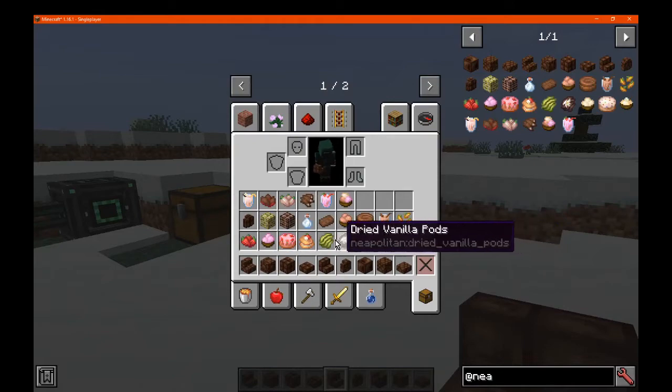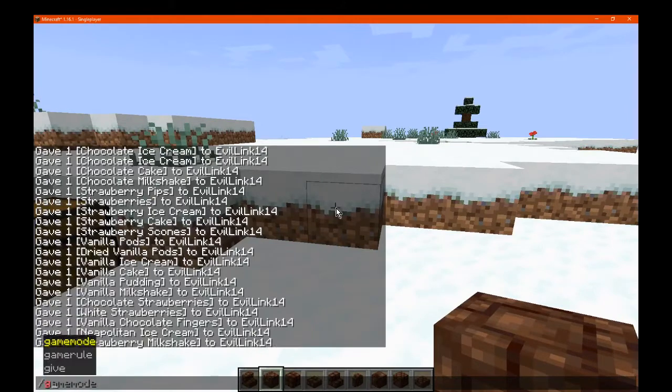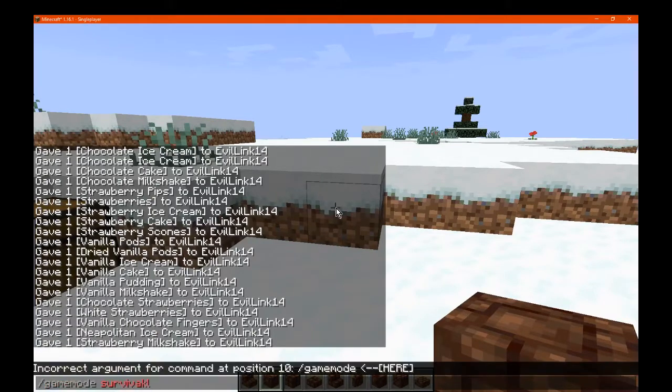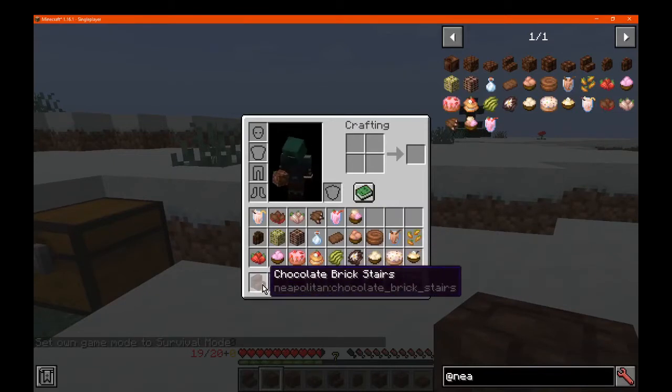So there's puddings, cakes, ice cream, and a ton of other stuff. We'll go with the blocks first, and then survival of course. Otherwise we'll go to the recipes, and then get to everything else.